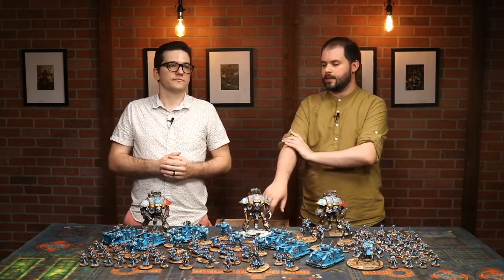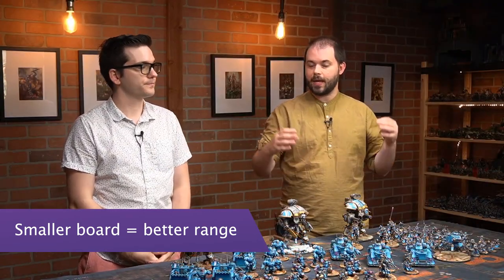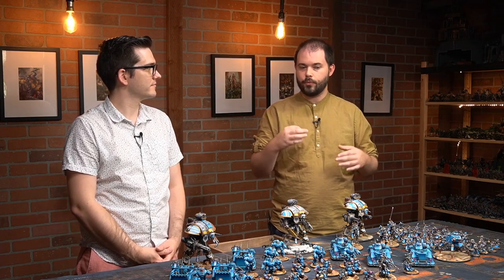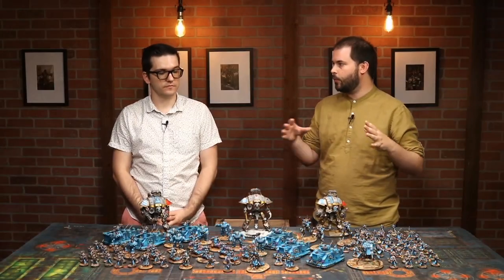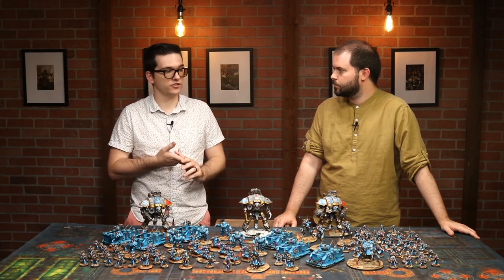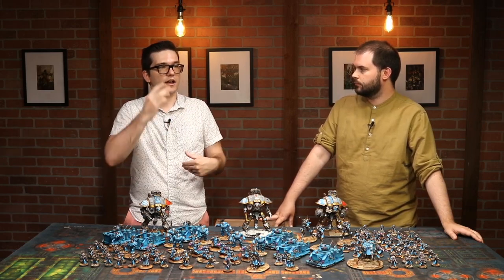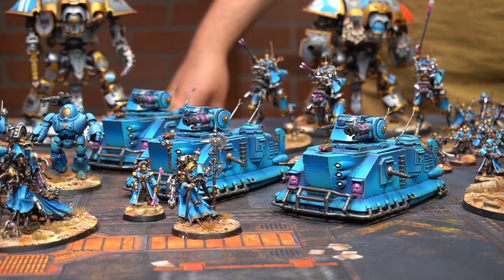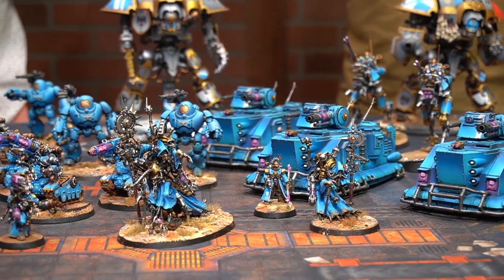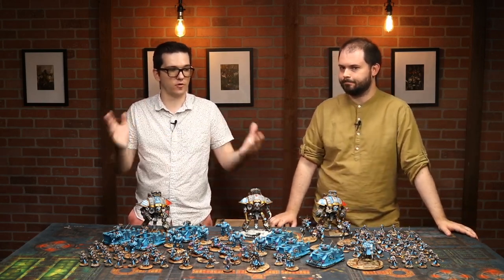One of the other things that used to work against AdMech was any time someone could effectively outrange it. We saw that improve with the Tech Priest Manipulus — he became an auto-include just for that extra range. Now, 36-inch range on a lot of key guns is almost the entire board from almost all positions. The smaller board means everyone's always in range, you can move faster to position better, and you can still use the Manipulus for extra AP off warlord traits, which is now even more common.